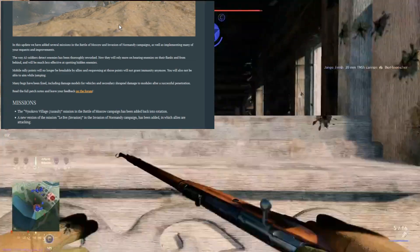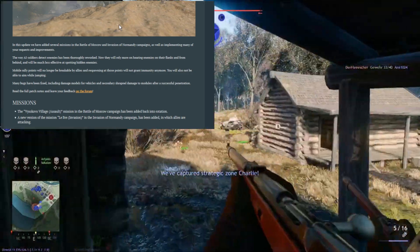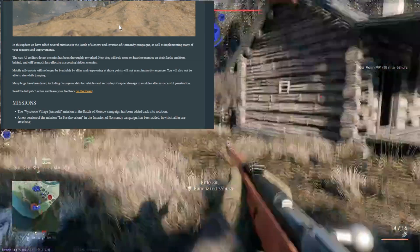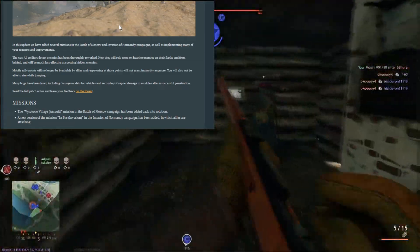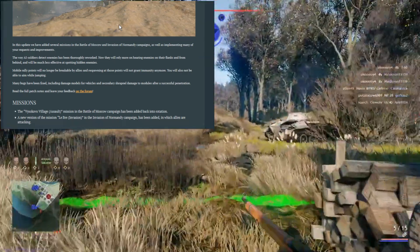Then there is the big one — they have removed the spawn protection on the rally points. That's the huge one, everybody was complaining about it. One concern was what happens if players start to build MG spots and just mow down the spawning people. We will see. I think the spawn protection was kind of annoying.